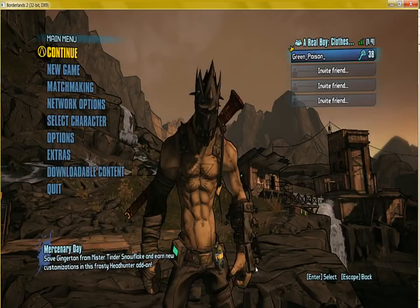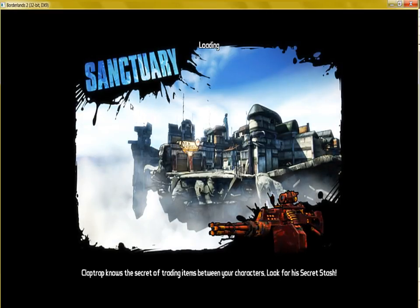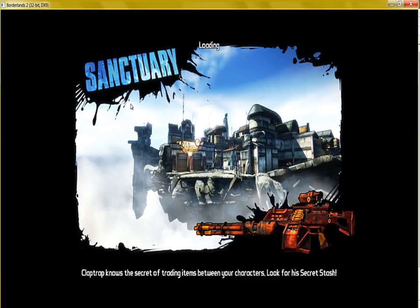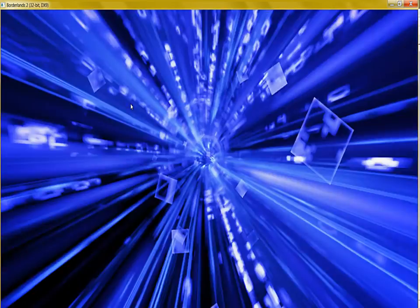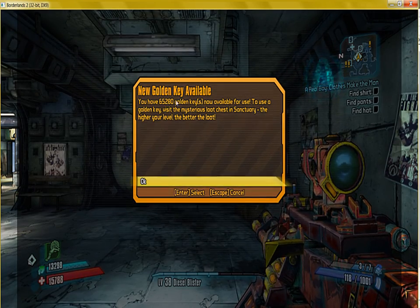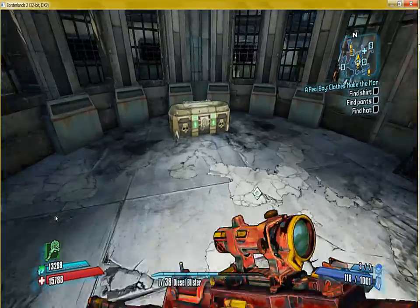So here we are, we've got to the main loading screen, so we're just going to continue into Sanctuary. As you can see, we've got the maximum amount of golden keys, so we'll press OK. And if we go over here to the golden chest...